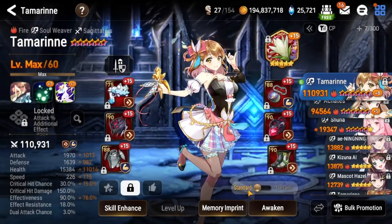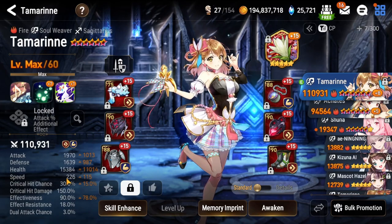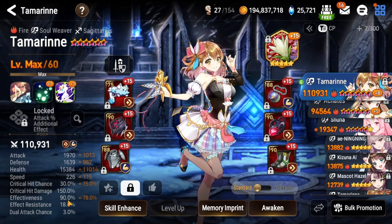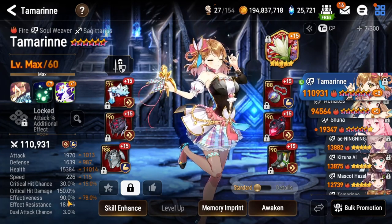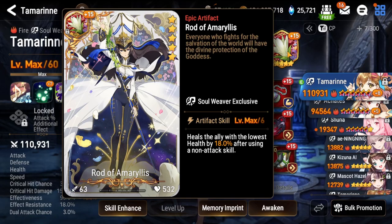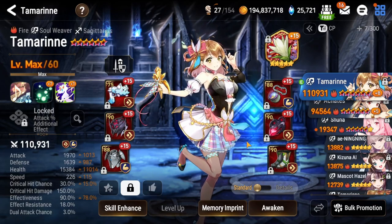Next up is our best girl Tamarinne. She gives you combat readiness, attack buff, removes your debuffs, and brings a dual attack chance which helps you do more damage. You can run her as fast as you want — just make sure she has enough survivability and 85 or more effectiveness so she can remove the defense buff on the boss. The artifact basically doesn't matter; I use Rod of Amaryllis to make sure I don't die, but if you can survive, use anything that helps you cycle faster, like Idol's Cheer.